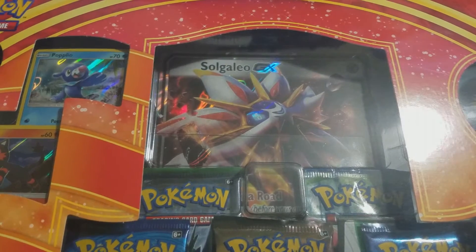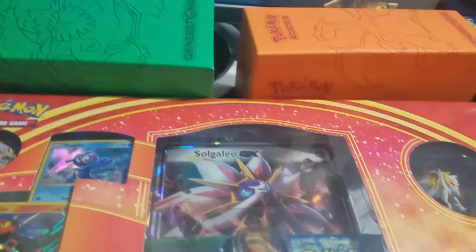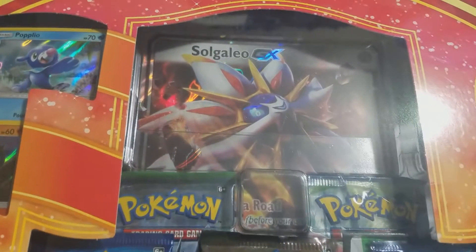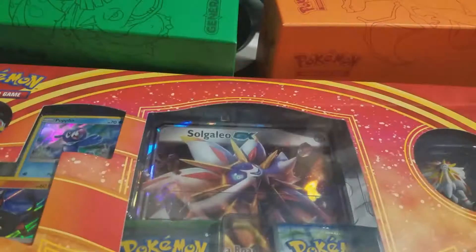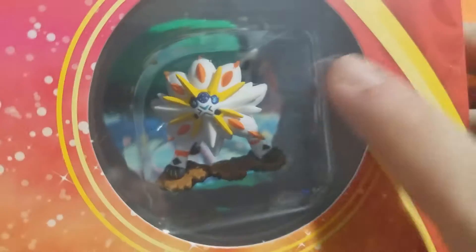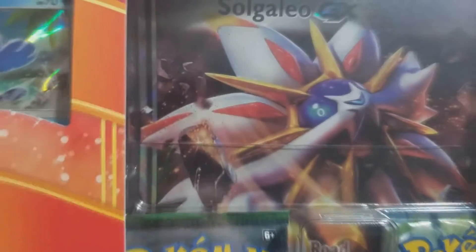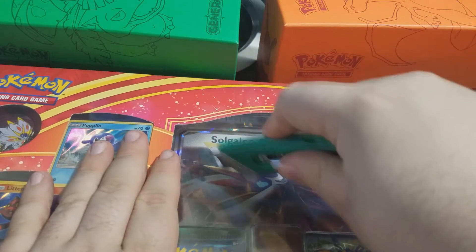Hello, ladies and gentlemen, I'm Baxton Jewey here. Today we have something special for you. Alright, we got a Solgaleo GX, which is the new type of card they're coming out with, the new format. The Alola Collection comes with three promos, a pen, a little figurine, some Booster Packs, and a giant card. So let's get into it.